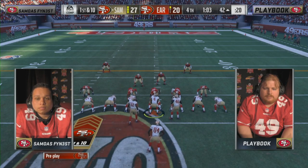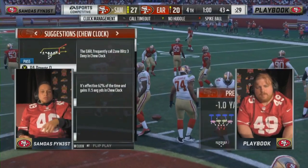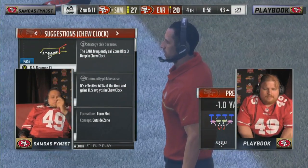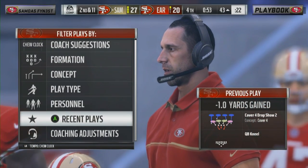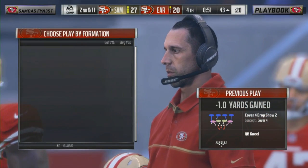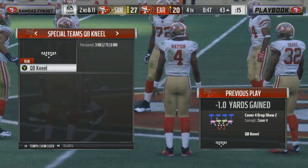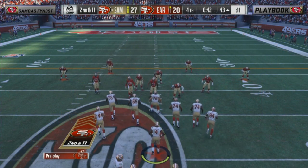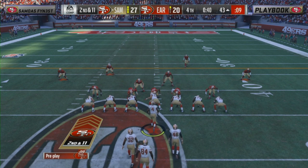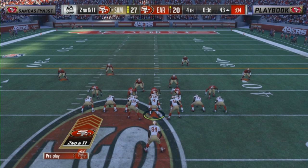Playbook battles — he fought back in the second half, played a much better second half than the first. That slow start and Samoa's first three possessions, three touchdowns — too much to overcome at the end of the day. He puts the chew clock on — going back to the victory formation. Best formation in football right there. In Game of Thrones you don't want to bend the knee, but in Madden it's a good sign of honor.